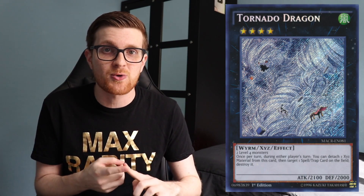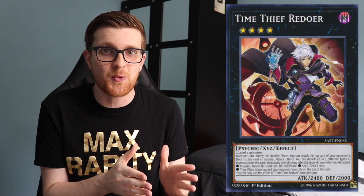Coming in at number four, we have a deck that's gone through a lot of different adaptations over the last several formats, and even to this day it's still undergoing changes — and that's going to be Lunalight. Lunalight is a combo deck that focuses on producing some pretty insane boards. It takes advantage of the fact that the Lunalight cards are so good at producing rank fours, and there's so many powerful rank fours to choose from — stuff like Tornado Dragon for back row decks, Abyss Dweller for graveyard-reliant decks, and even Time Thieves.